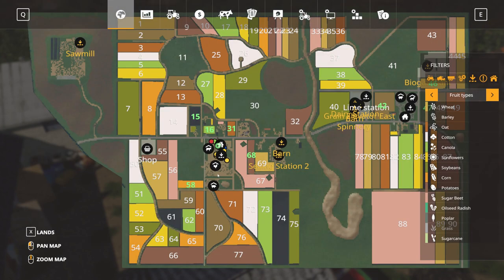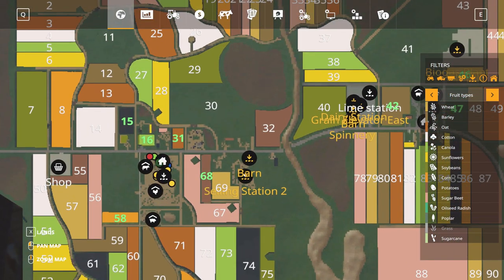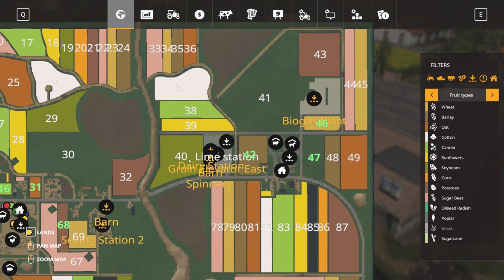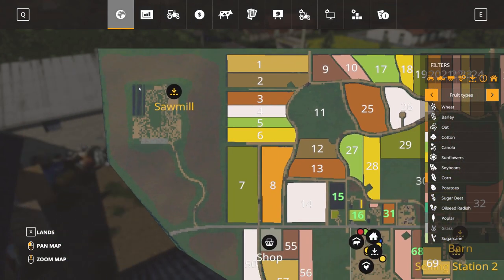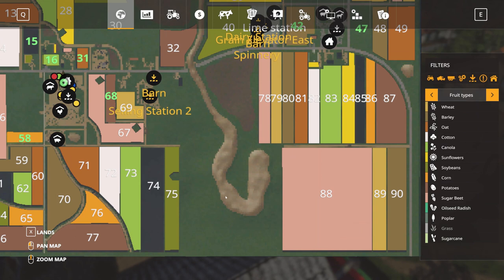You have several sell points on the map. Selling Station 2 is right next to your start position, while one of the barns is there as well. The other selling positions are near your second farm — Dairy Station, Grain Elevator East, Spinnery and Barn all in the same place. Biogas is all the way in the northeast part of the map, the mill is northwest, and the rest of the map is more or less fields.